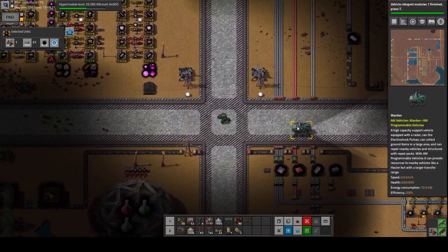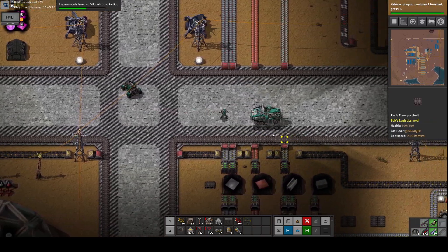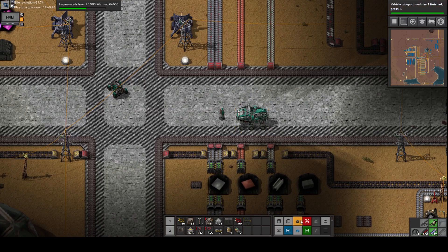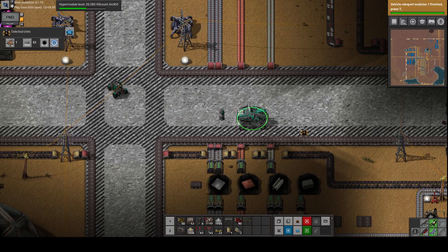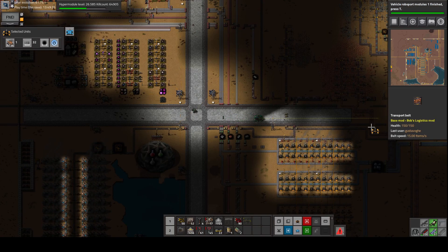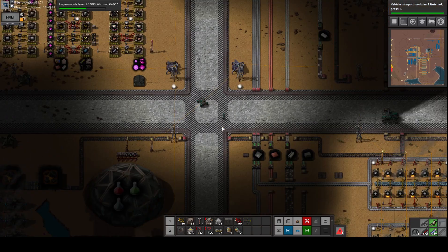Here is our Warden vehicle. Look at that beauty — look at how nice it is. We have to drive this all the way to our edges, and I think I'm going to just be sending it on its way for now.